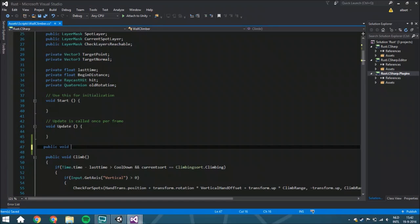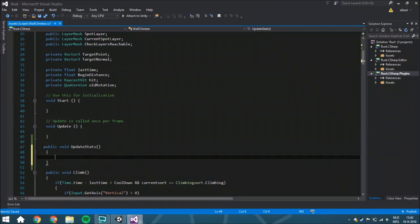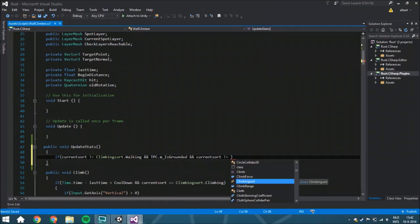Let's start with creating this script. The very first thing I'm going to do is update stats. We are going to create a check: if you haven't got the right climbing sword state, we are going to change it. If your current sword isn't climbing_sword.walking, but you are actually grounded and you aren't climbing towards a point — because when climbing towards a point it can happen that an edge makes the system think you can walk, when you actually cannot.